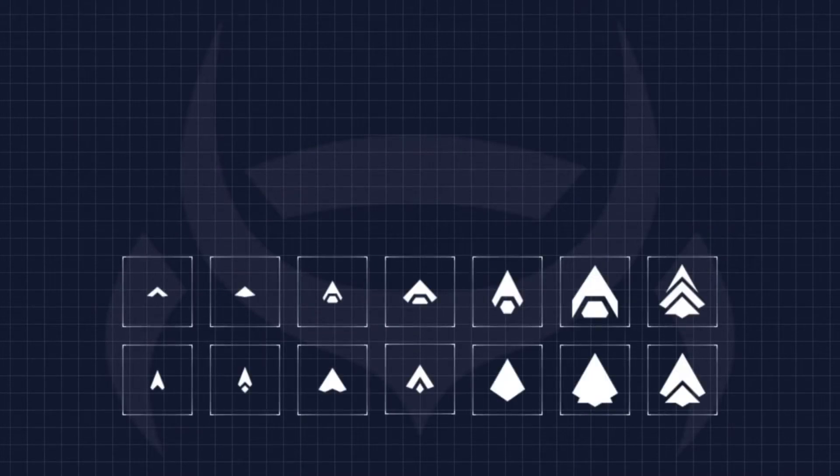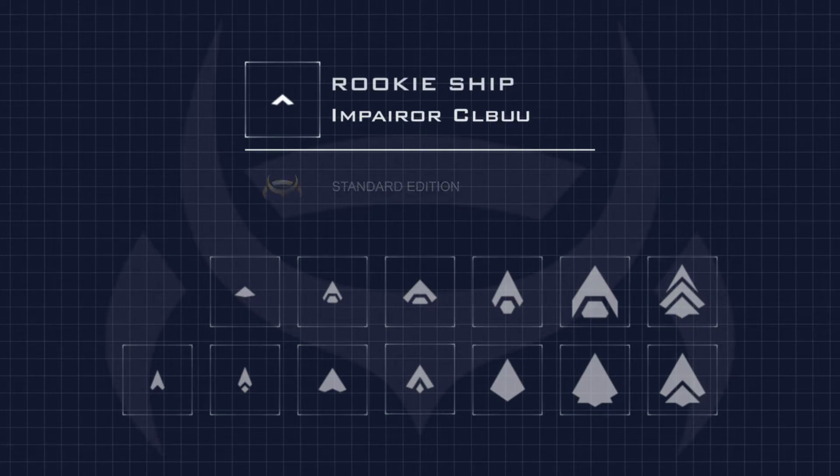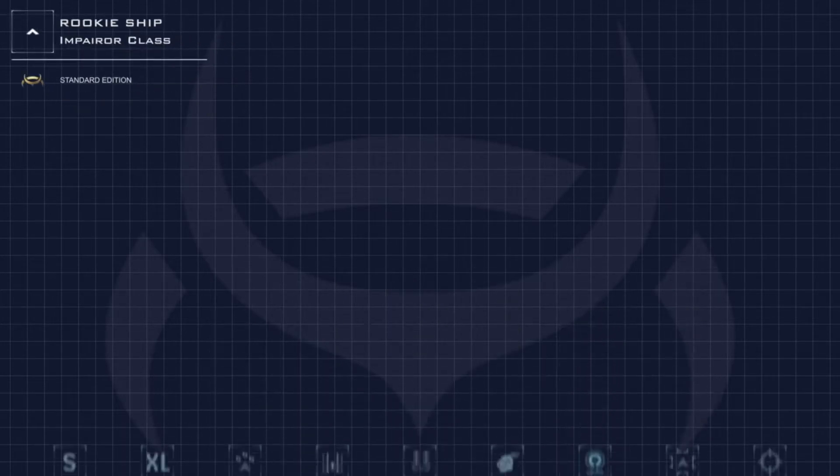Hello and welcome to a New Eden Fleetworks ship release. I am Chris the Nightbringer, and today I bring you the Amar Impair War. It is the second rookie ship of the project. It features a sleek rounded design, as is customary to the Amarian ships.